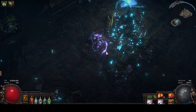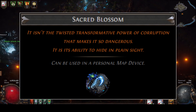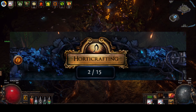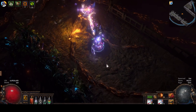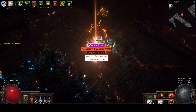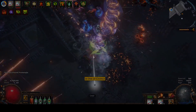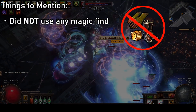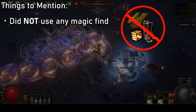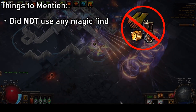Hello again. One thing I did end up doing before starting this test was purchasing a sacred blossom from another player. This gave me access to the Oshabi fight, which unlocks 5 extra harvest craft save slots in our horadric crafting station. This will ultimately make it a lot easier to store crafts to sell. Sacred blossoms are currently around 1 exalted orb each. However, I haven't included it in the expenses section for this project, as it isn't strictly necessary and it does end up being a one-time expenditure. Alright, I have just finished running these maps — I was not running any magic find this time around.